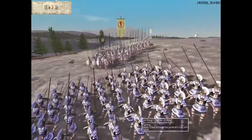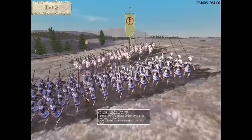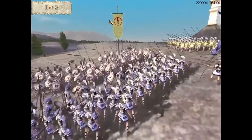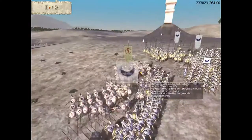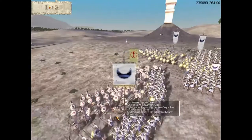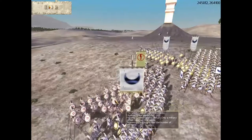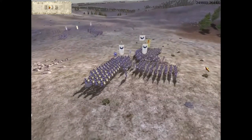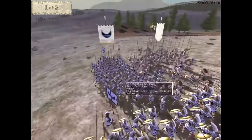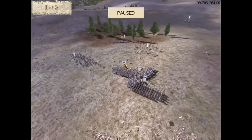Phalanxes are useless when attacked from the sides, because their spears and the pushing force are all directed forward. I've brought other units in to attack from the sides — this is not going to end well for the Greeks on the receiving end. We'll stop this battle here.